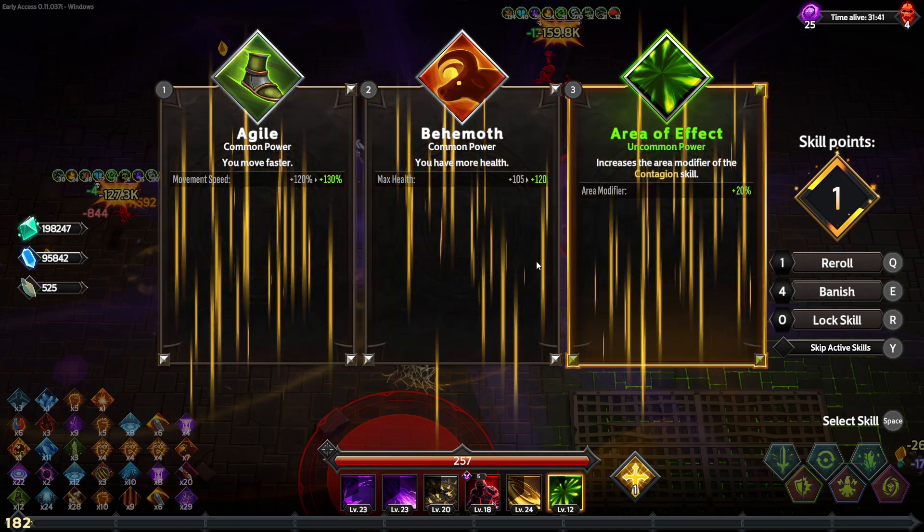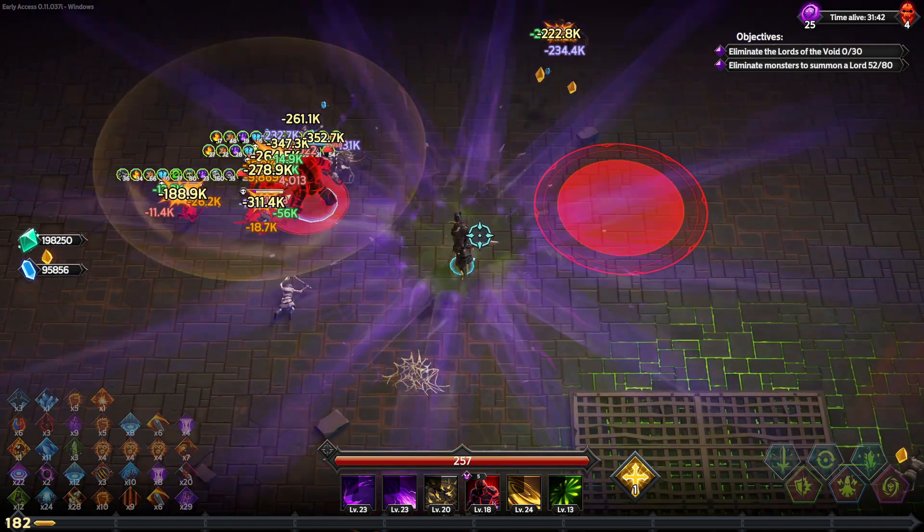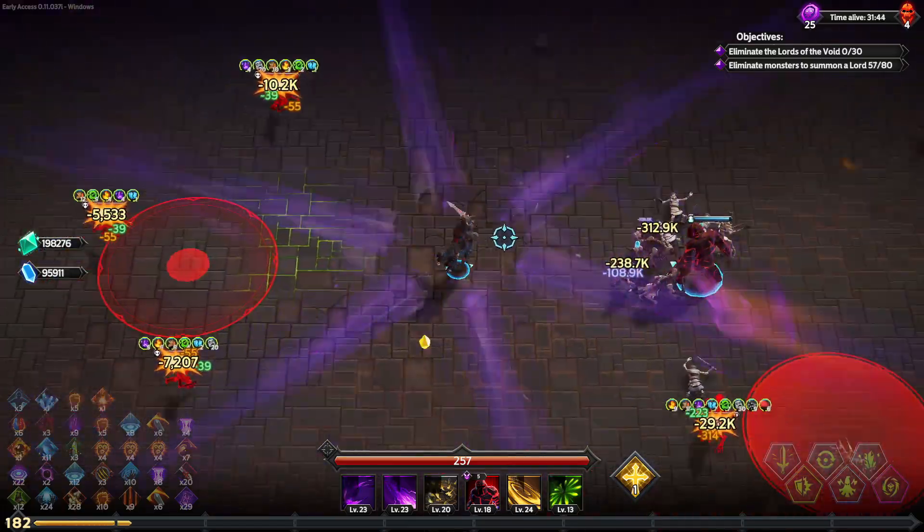We're swapping obliterates. This is two greys — Contagion. We'll take that. That's exactly what we want.